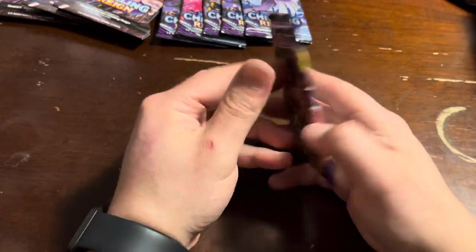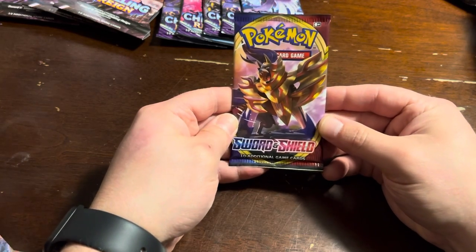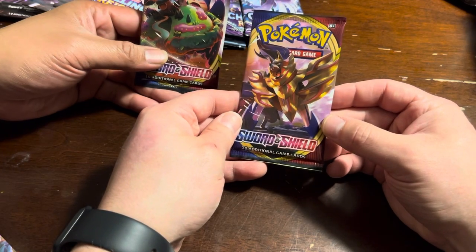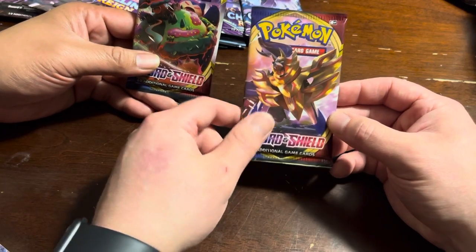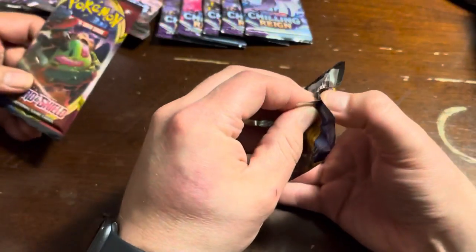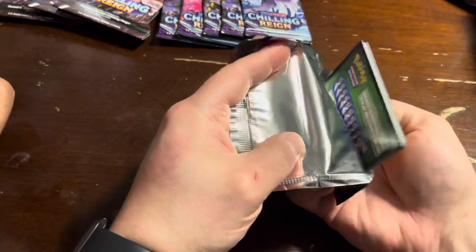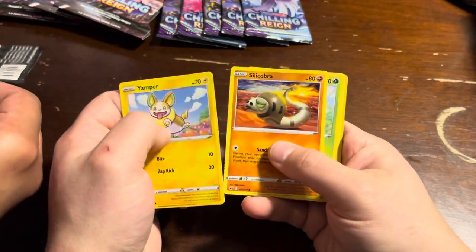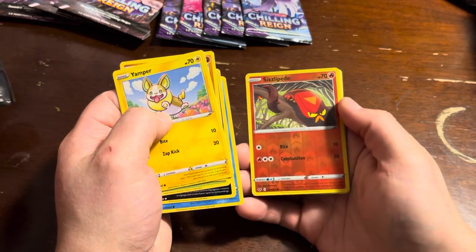So we're building our ever never-ending trash pile here. That's a pretty cool front card — a Zacian, right? How did I get a Zacian and you — your sleeve matches your card? Mine does not, just randomly. That's good luck, right? Maybe there's a good pack in there. Starting off with three. Yep, there sure is an arrow. There's our little reverse holo.